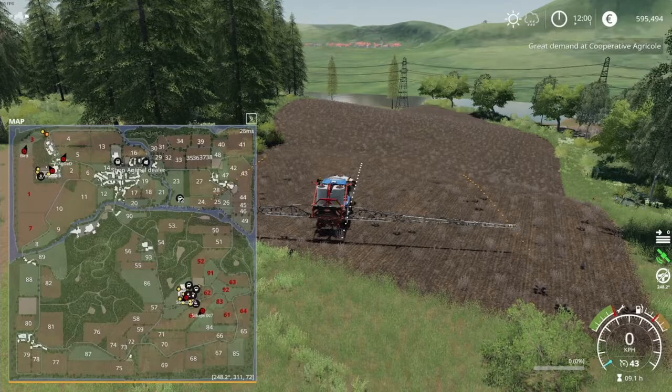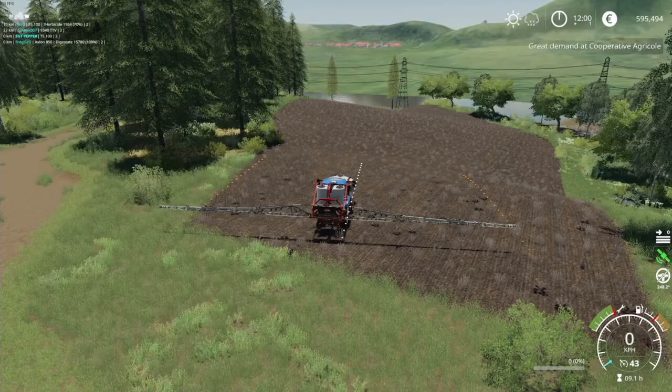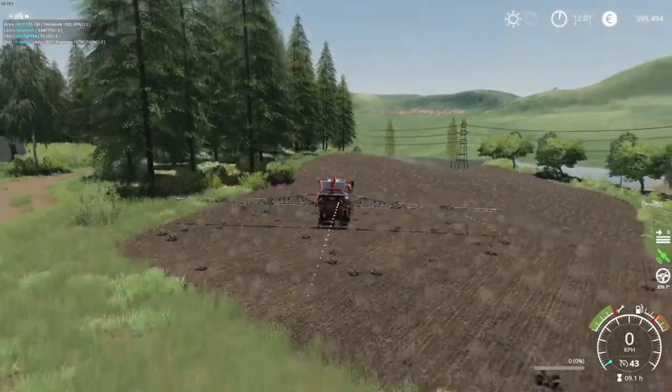Nonetheless, we'll use this as our example. You can see my line is a little bit off — looking further down you can see the field kind of bulges out. So what you're going to want to do is change the angle of your GPS. There you go — that looks about right for that bit of the field.